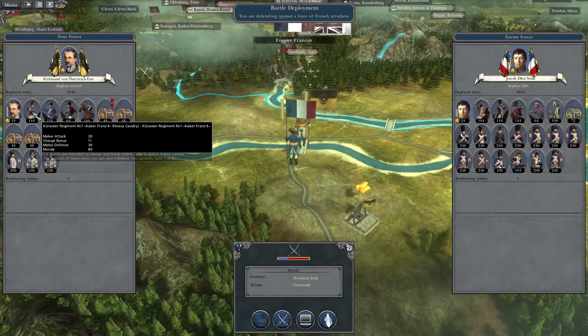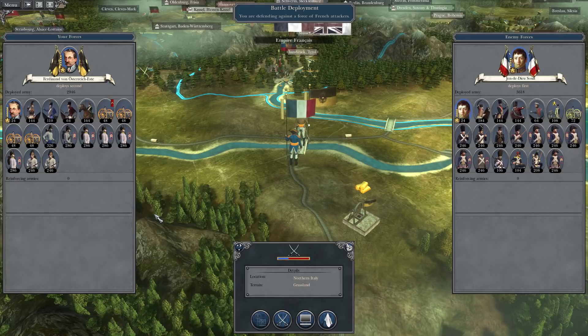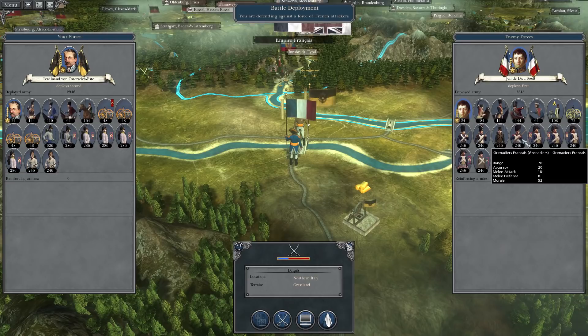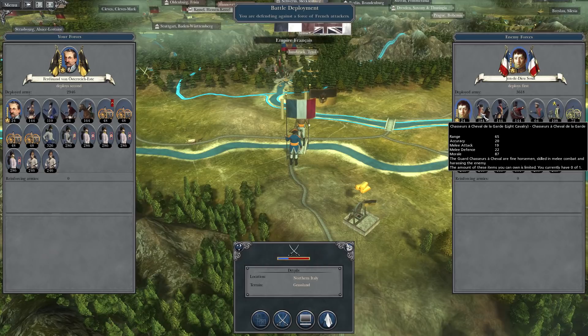For cavalry, we have the Kaiser Franz Cuirassiers, which are good, and the newly recruited Austrian Lancers — that'll hopefully be enough. The enemy army is the one I feared: they've got an Old Guard cannon, two Old Guard units, guard marines, grenadiers, and a lot of really good veteran units throughout the army.